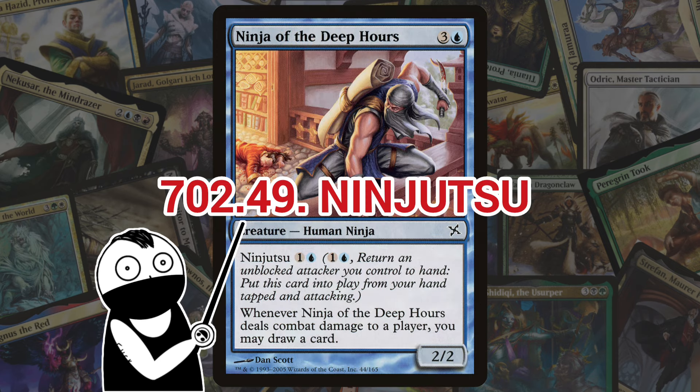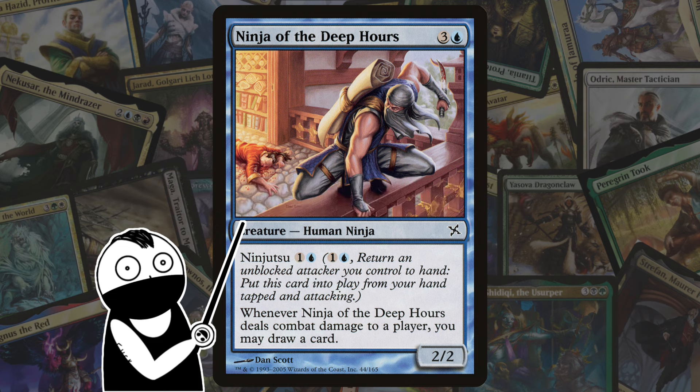Next we've got Ninjutsu — one of the most popular mechanics out of Kamigawa. Ninjutsu represents the stealth of the ninjas by allowing a creature that attacks and isn't blocked to be exchanged with a ninja in the controlling player's hand, such that the ninja is attacking and unblocked instead of the original creature, which is returned to the owner's hand. You pay the Ninjutsu cost during the declare blockers step if the creature is not being declared blocked.